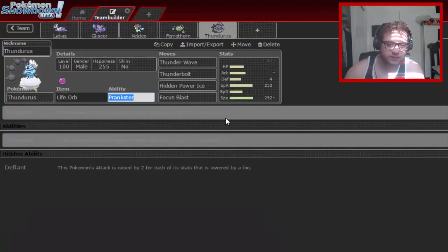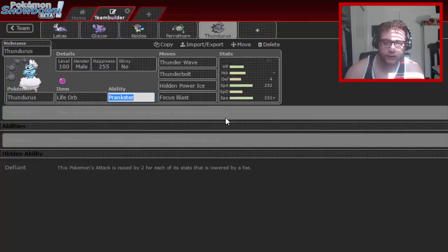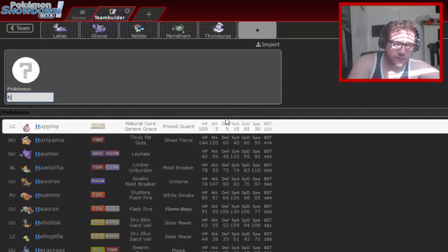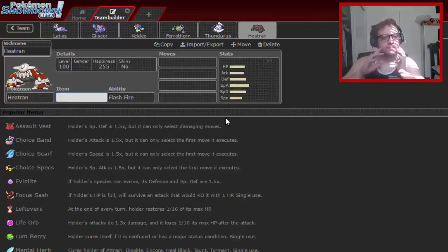Zard X will absolutely tear this team apart if you don't have Thundurus to check it. You can see we don't have much for stall either — Latias and Keldeo will break it down pretty well, but I want to be able to say screw you, Mega Blissey. That's why I'm throwing Heatran on the team.